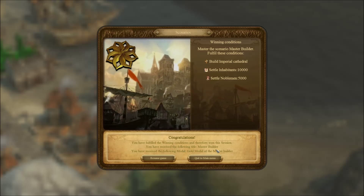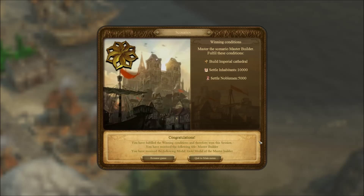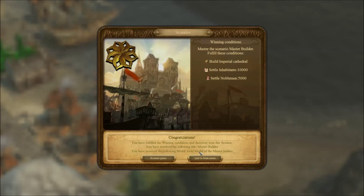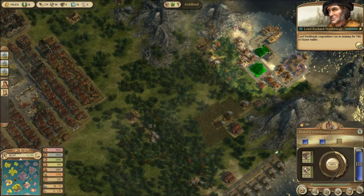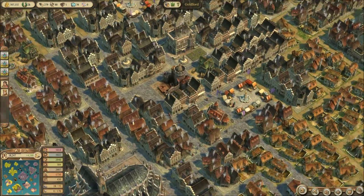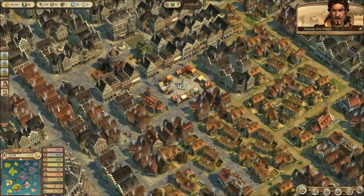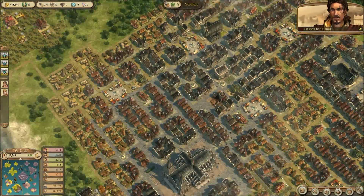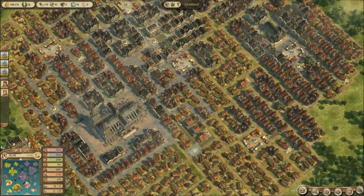Awesome — I got the Master Builder title. I got a gold medal of the Master Builder — how cool is that? Congratulations, everybody, we won! We did it. You were here. You saw it from the tiny small city that it was to begin with to the great large expanse that it is now, and we all did it together.